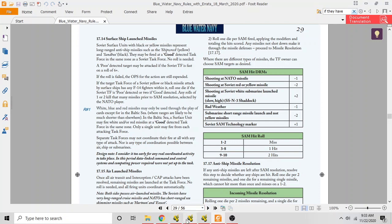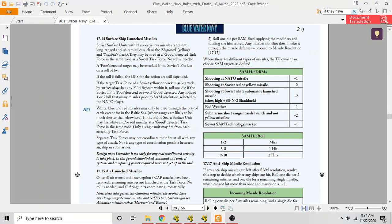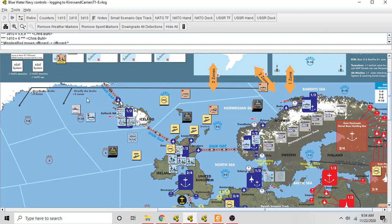The Soviets are launching their missiles — five total, two yellow and three black. If the target task force has F-14 fighters, those fighters roll to try to shoot down the missiles. Against a poor-detected firing force, the F-14s roll a single die; against a good-detected force, they roll two dice. Rolling a one kills one missile; rolling a two kills two missiles. The NATO player selects which type of missiles are shot down. In the log, the Tomcats roll double twos — shooting down four of the five missiles — and they select the two yellow missiles and two black missiles, leaving one black missile inbound.